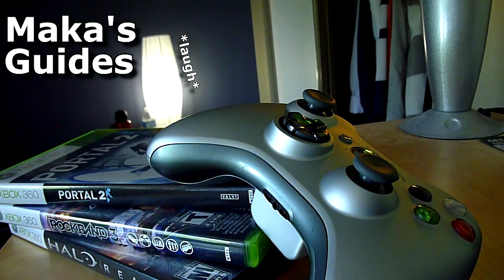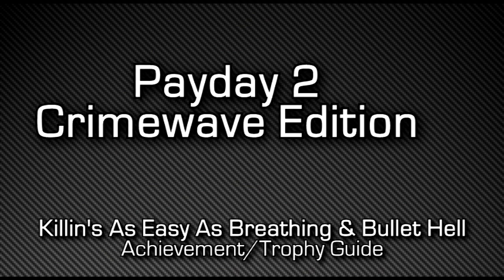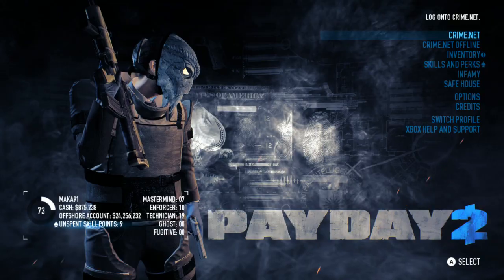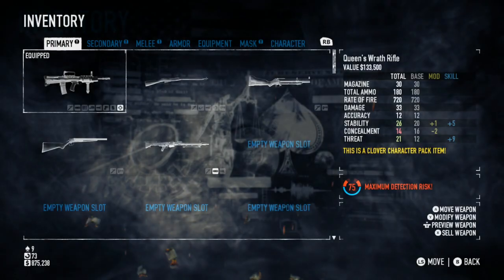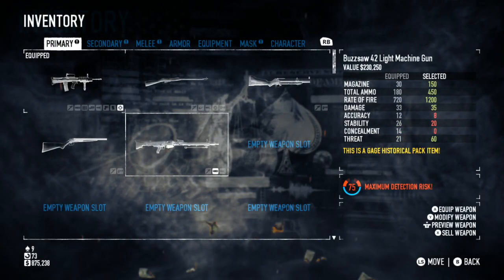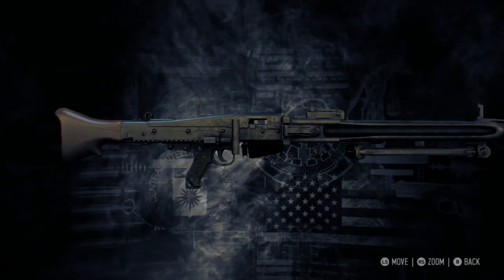Macca's Guides. Hey guys, Macca here getting two achievements at once in Payday 2 on the Xbox One. We're getting 'Killin's as Easy as Breathing' for killing 10 enemies in a row using a light machine gun without releasing the trigger, and I'm also getting 'Bullet Hell' which is for killing 10 enemies within 10 seconds using the Buzzsaw 42 light machine gun.